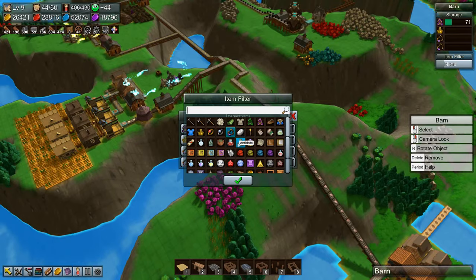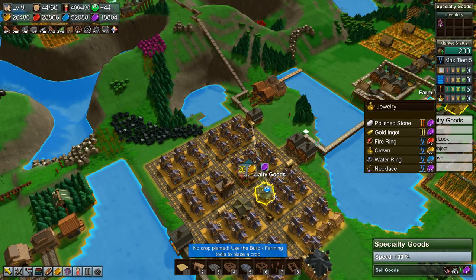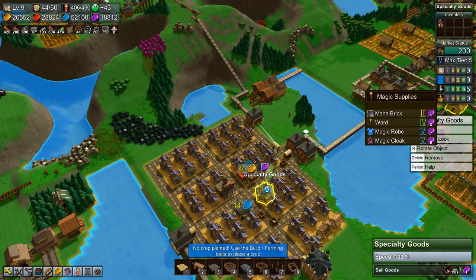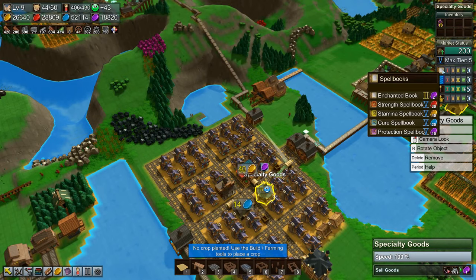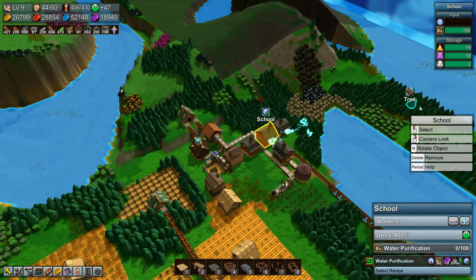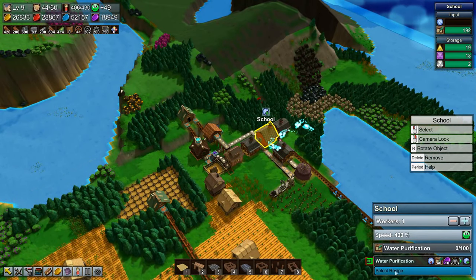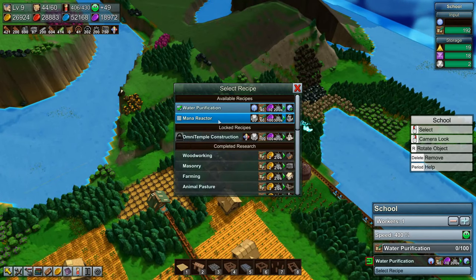Let's label this barn for antidote for now so we know what it's for. We want two more things: crowns and necklaces are in the jewelry category, then we have magic supplies which is the magic cloak, then we need either magic conveyor belt or magic rail tiles, and a little bit of all the tier five spell books might be a good thing. But we need to do some research — we need to do water purification.